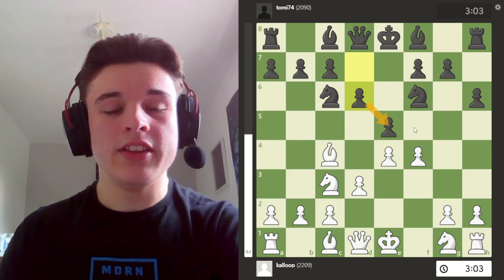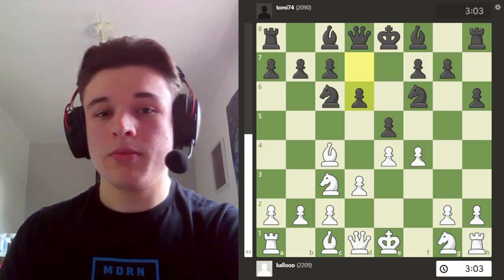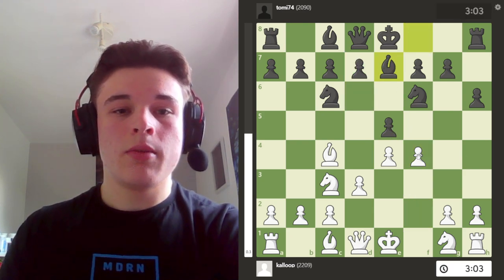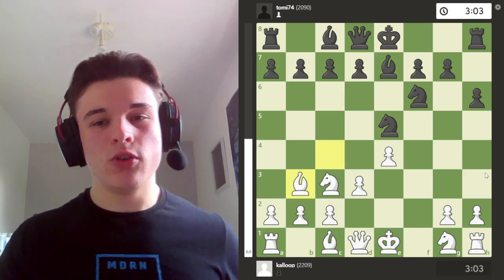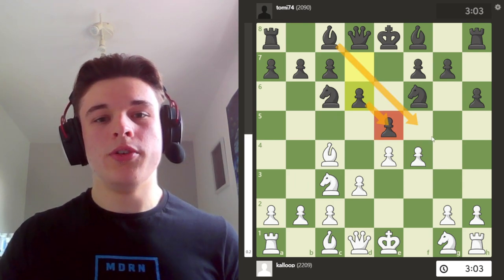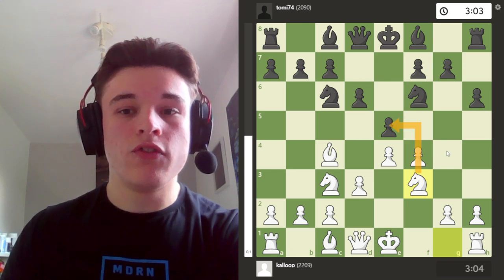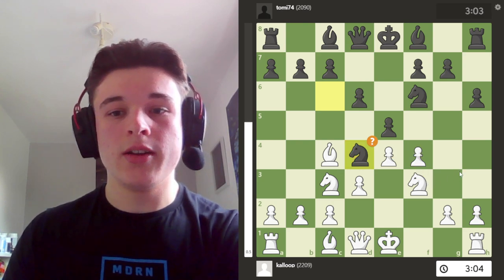My opponent plays d6 to defend, obviously. If he plays something like Be7, I can maybe take and try to play d4 in the future, but d6 is always a good move, just to support the pawn and open the bishop. So I go Nf3, just applying further pressure to the pawn, and my opponent goes Nd4, challenging my knight.